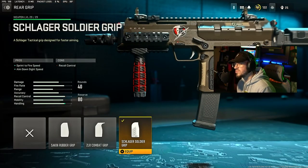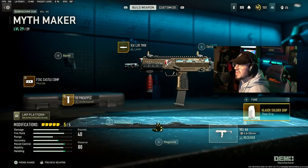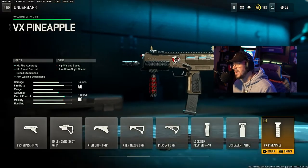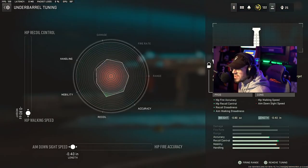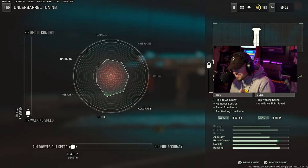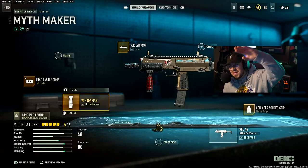For the rear grip we have the Slager Soldier Grip, which gives sprint-to-fire speed and ADS speed — no tuning on that, so do not put any tuning there. For the underbarrel we have the VX Pineapple, which gives hip fire accuracy, hip recoil control, recoil steadiness, and aim walking steadiness. In the tuning, go all the way down for hip walking speed and max out ADS speed. Give this a go, let me know what you think — let's hop into the gameplay.